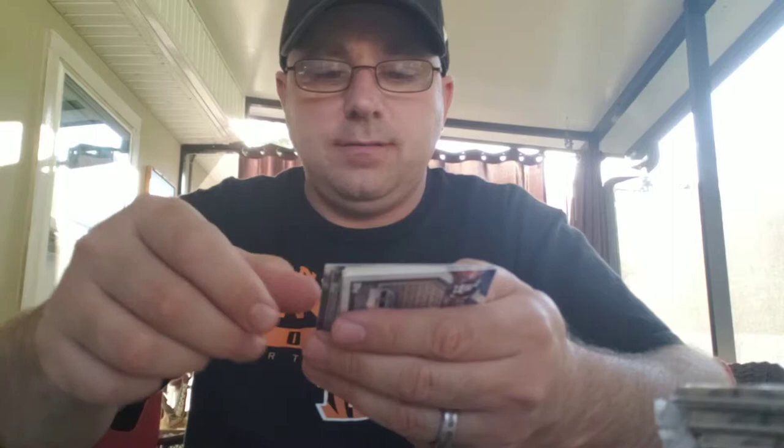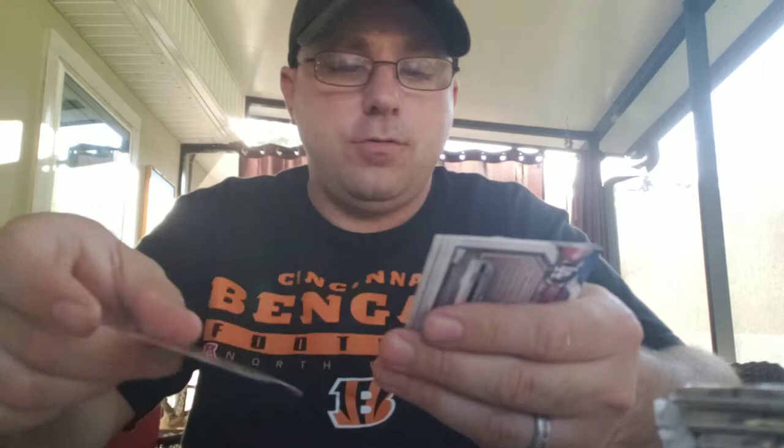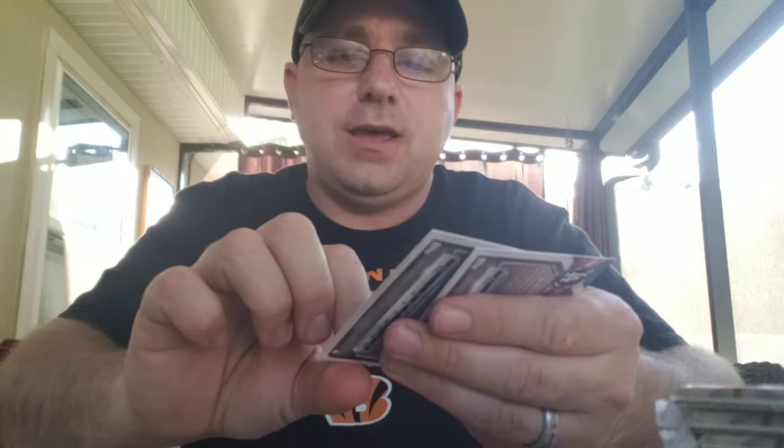I think we already got our auto — it's probably one auto per box. Alright, second pack, we got the dummy card. Josh Bell killing it right now, Iglesias, Azuna, Verdugo — that's a good one — Luke Weaver, Bowman Birthdays, it's a pretty cool card, DJ Hall, Blake Rutherford chrome, Alex Faedo chrome, and Fernando Tatis Jr. and Isandel Isabel. Pretty happy with that Tatis Jr.